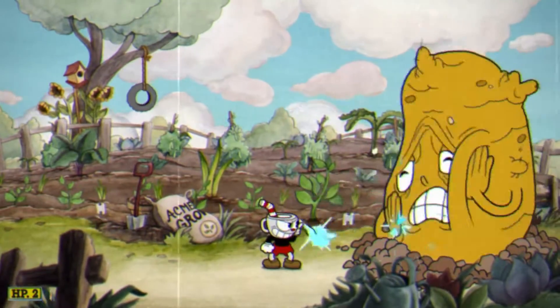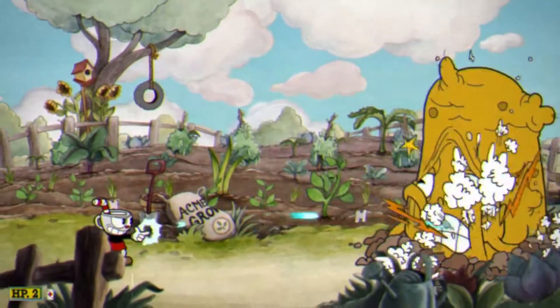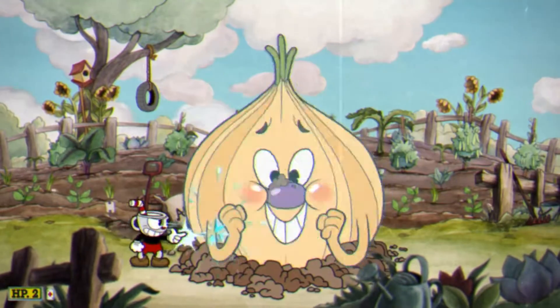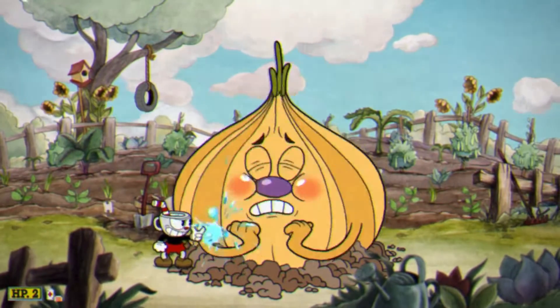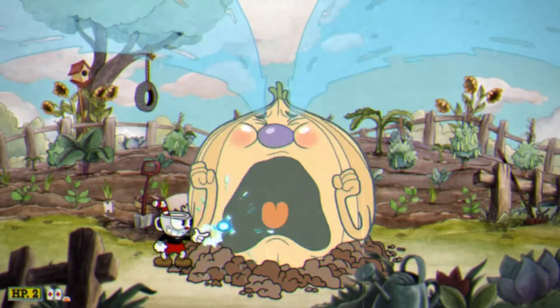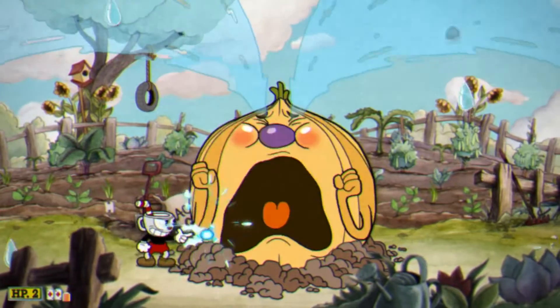I messed that up, this is fine. Here comes the onion from the middle, so stay clear of the middle. Keep your eyes out on top because the tears come from the top. If you see one above your character, run out and then run back in.